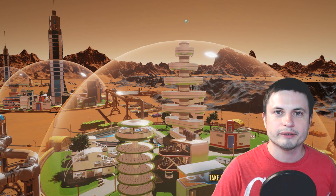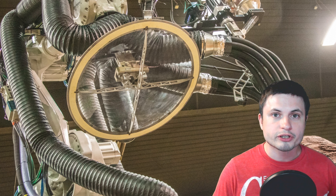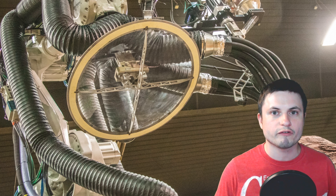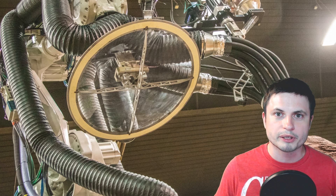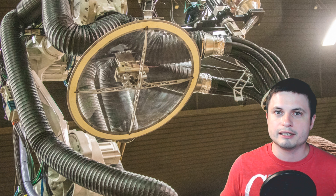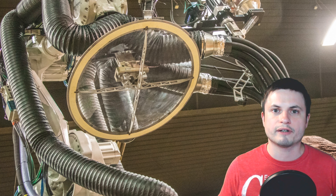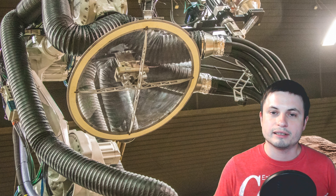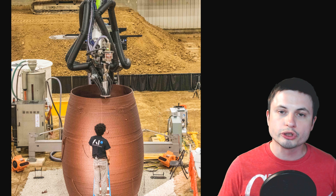This particular startup created an autonomous and tremendously large 3D printer that you can see on the screen right here. It has a very interesting printing technique where it's able to create an actual structure using a mixture of PLA, which is basically what typical 3D printers use today. PLA is one of the most widely available recyclable and environmentally friendly plastics, and they decided to mix this with the materials that can be easily found on Mars. Here is how it looked during the competition.